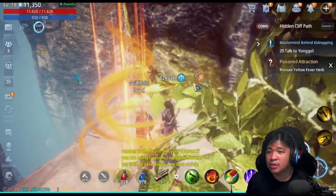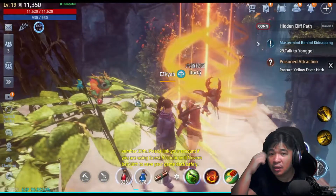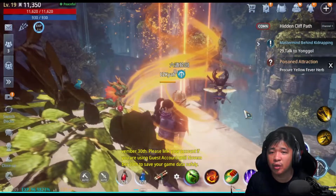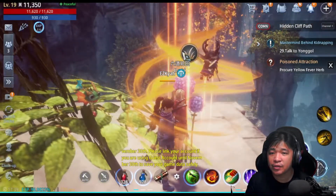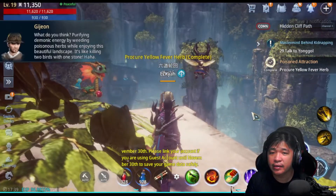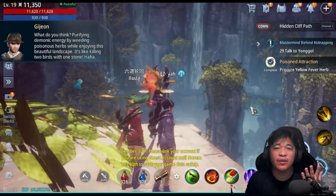Somebody's already here so I just need to wait for it to respawn. The procure yellow pepper herb — is that what we're looking for? Yes, it's here now. We just click on it and — alright, so there you have it, we have successfully got it.